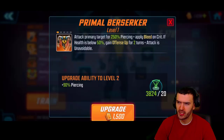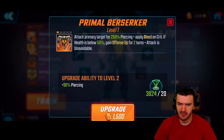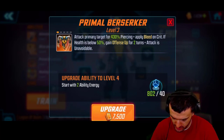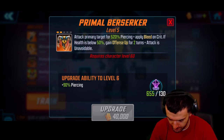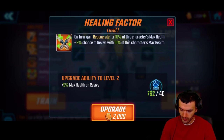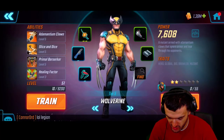Let's go into the third ability — attack primary target for 250%. They all start the same, but here's the key: if health is below 50%, gain offense up for two turns and the attack is unavoidable. I love that — unavoidable damage is always really good. And it scales up to 520% damage — that is quite a lot! He seems like one of the heavy hitters. And his passive, Healing Factor: on turn, gain regeneration for 10% of max health, with a 5% chance to revive with 10% health, scaling to 15% on both — that's pretty dope!